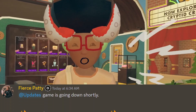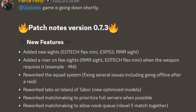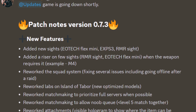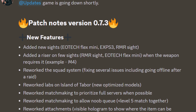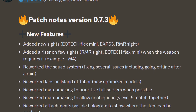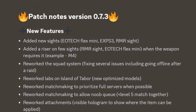We received new patch notes early this morning for patch notes version 0.7.3. They had some new features, including adding new sights: the EOTech Flex Mini, EXP S3, and RMR sight. They also added a riser on a few sights — the RMR sight and the EOTech Flex Mini — when the weapon requires it.